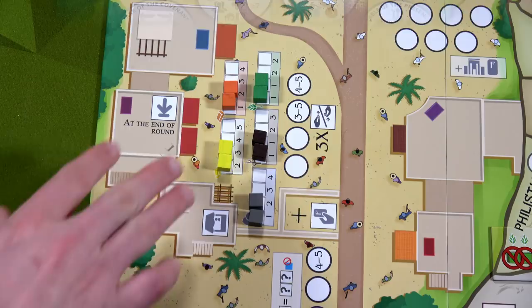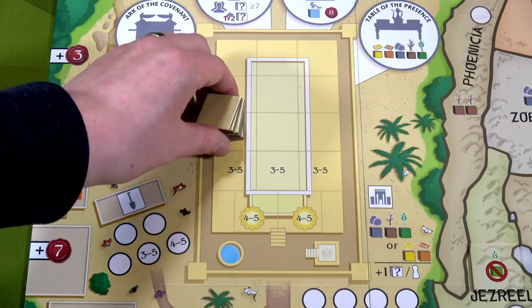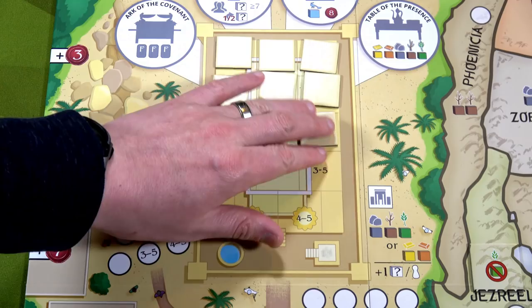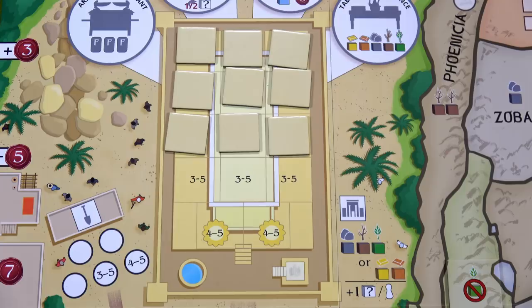Now let's set up the temple. We have these temple tiles — I've randomly chosen the ones I need and I'll place them out here. That's one of the game-ending conditions. Every time you build a temple you'll choose one of these tiles face down; you get to look at it but your opponent doesn't see it. Once there are no more temple tiles left, the game ends that round. In a two-player game we only have nine tiles.